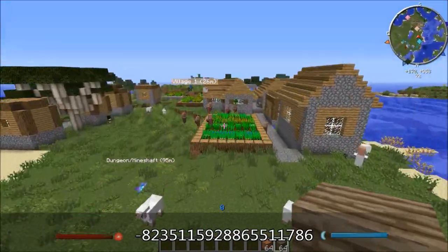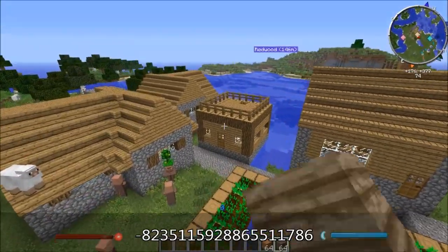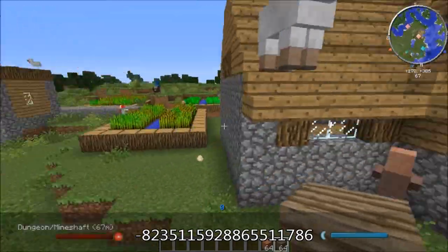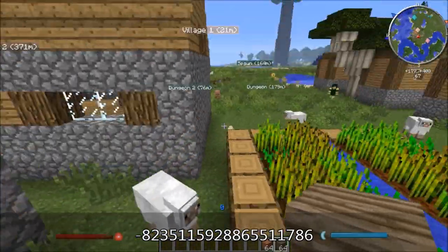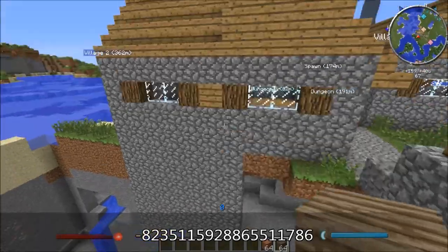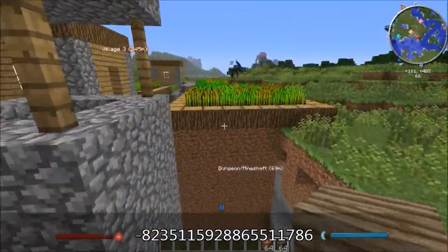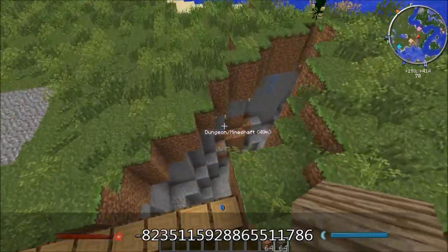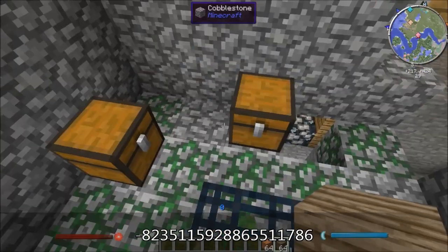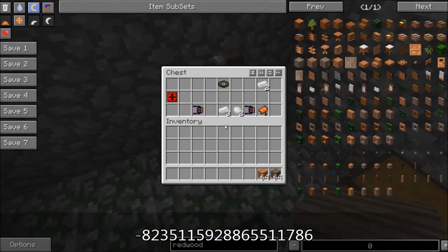This village doesn't have a blacksmith or anything like that. It's got a Tinker guy and some bookshelves. That's pretty much about it — some food and stuff. It's over top of a ravine, if that makes you happy. All the coordinates for everything here will be in the description. There's a zombie dungeon — in this chest there's a couple iridium, a division sigil, saddle, tin, usual stuff. Except, you know, that's kind of decent.